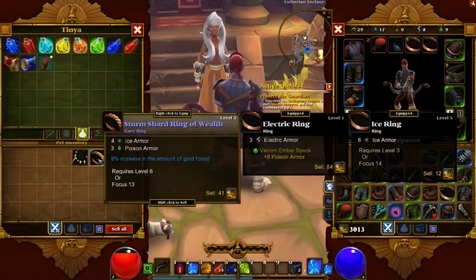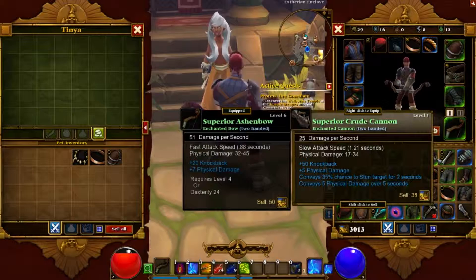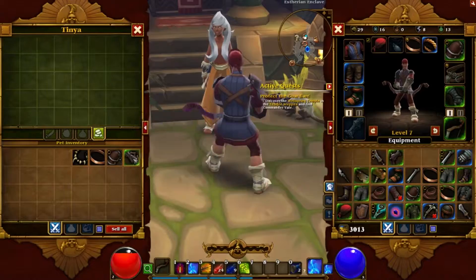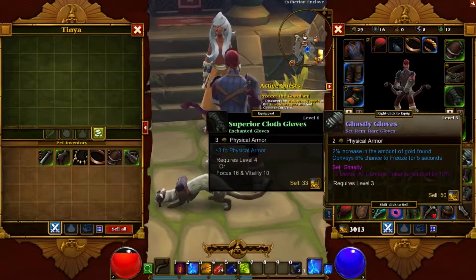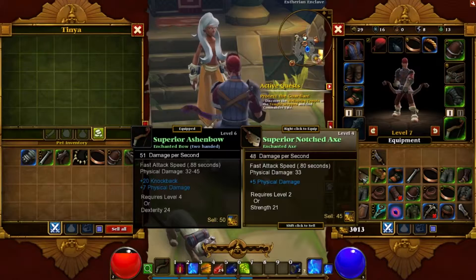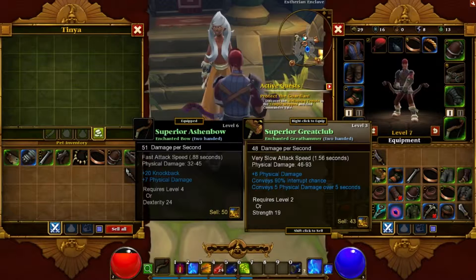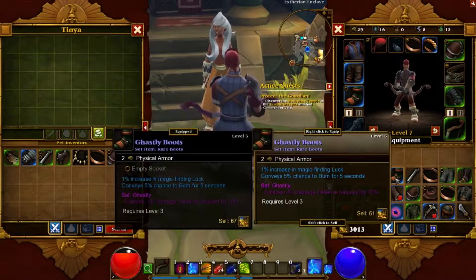We're gonna sell that, we're gonna sell that — two percent increase, yeah we're just gonna sell that. I mean it's rare but I don't want it. Damn, it is a superior notched axe. Now we're gonna sell it. Gonna sell this superior great club too — oh that's a lot of damage, wow, that does almost... we'll keep that and try it out.